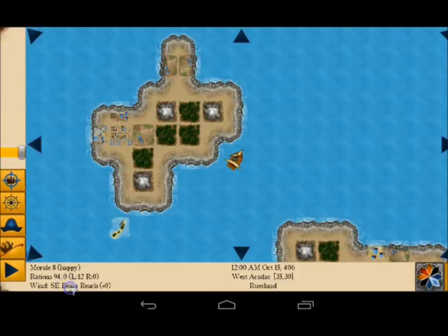On the left hand side you can see the text description of the wind direction and the bonus or penalty that your ship is getting. Because my ship is currently pointed to the Northeast, which you can see in the wind gauge as a black arrow, I get a plus zero on my bonus.